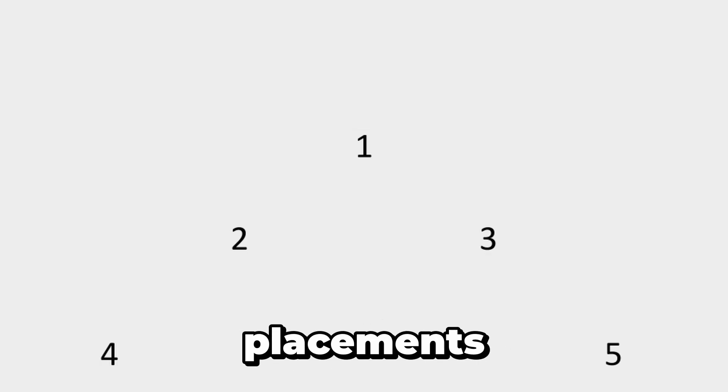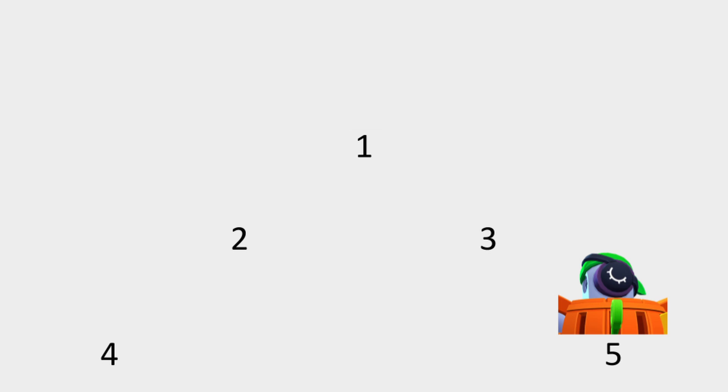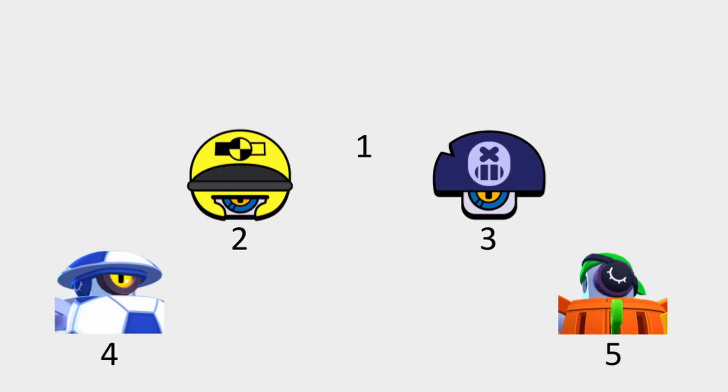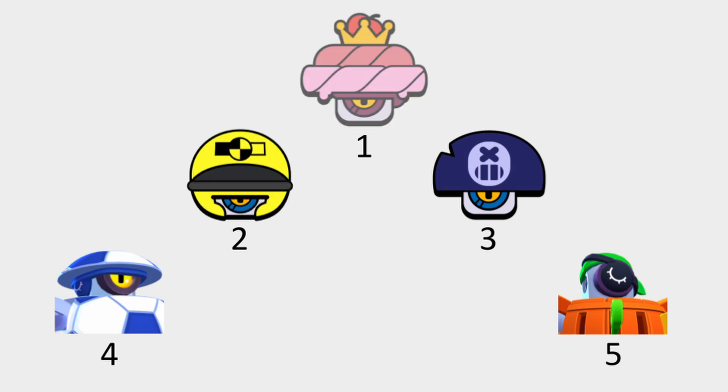By putting together all of the placements, we come to the final ranking. Last place is Pop-Up. Fourth place is Mascot. And third place is Default — they rank the same, I just put the default skin ahead for personal preference. Second place is Crash Test. And the best Daryl skin according to math is Cupcake Daryl.